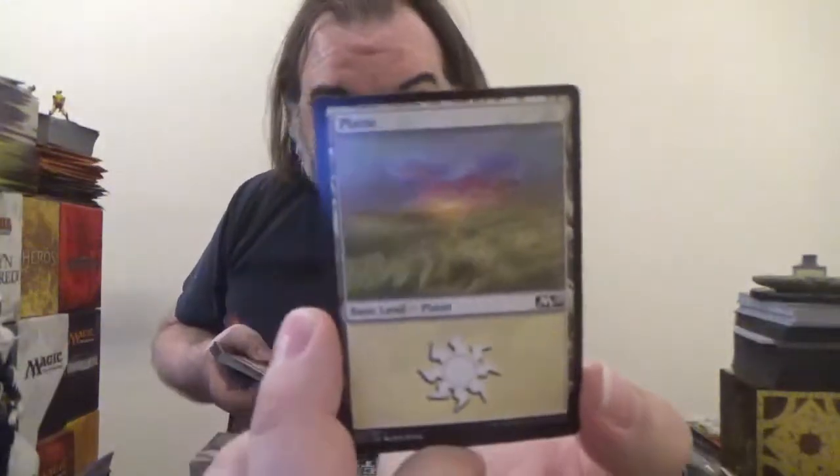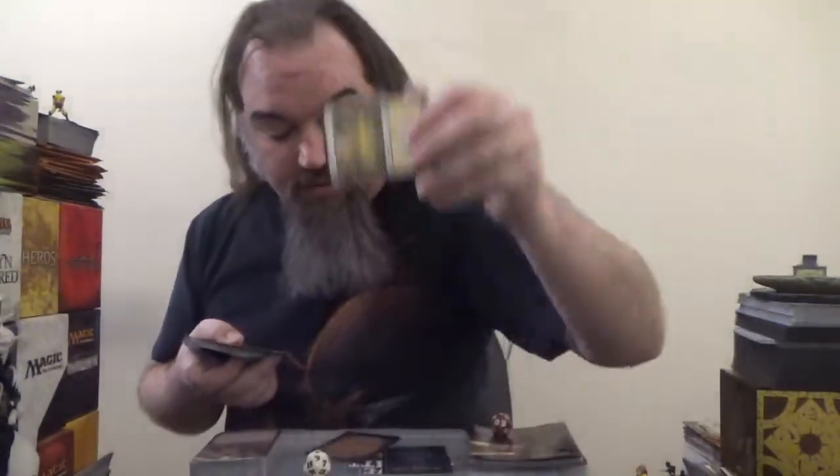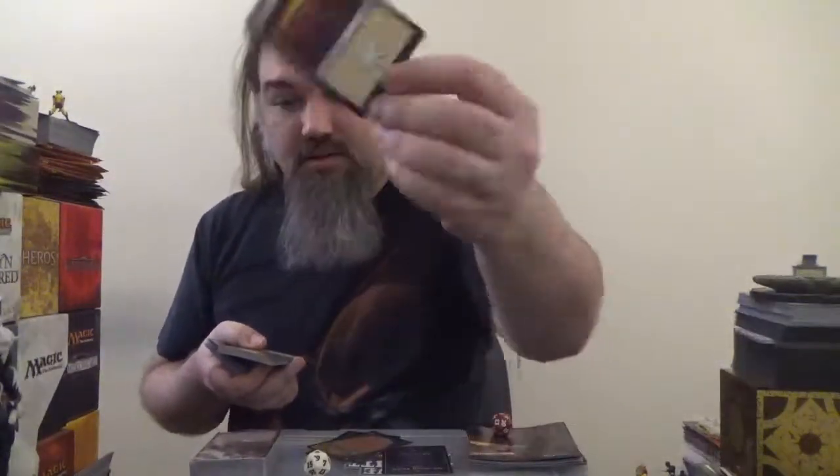We'll get this somewhat a bit more organized and pull out all the basic lands. So as it's a white deck, there's a bunch of plains. We've got four separate designs — that one, that one, and finally that one.